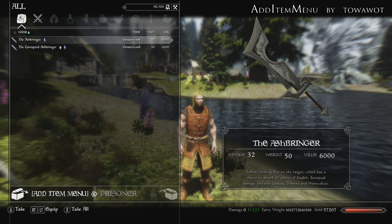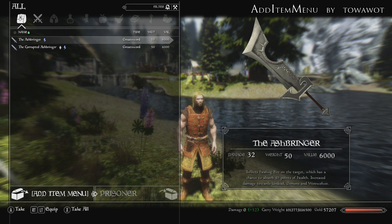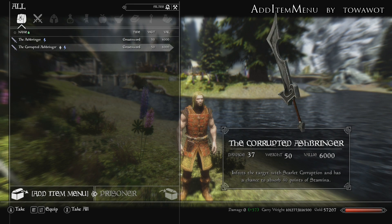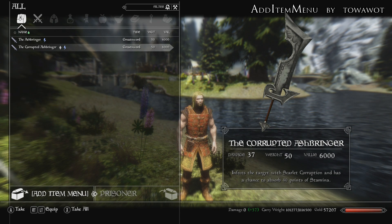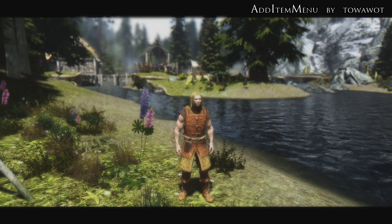It's an awesome looking weapon. The two different versions have a different enchantment for each weapon, which has a different effect — you can see there at the bottom — and it also has a different animation for the weapon as well. Definitely recommend trying that one out. But back to Add Item Menu.